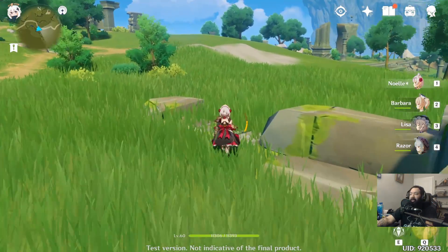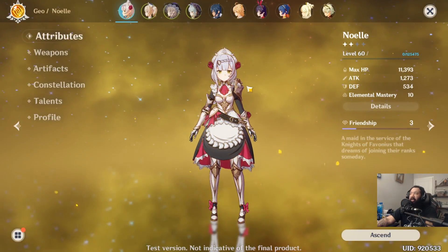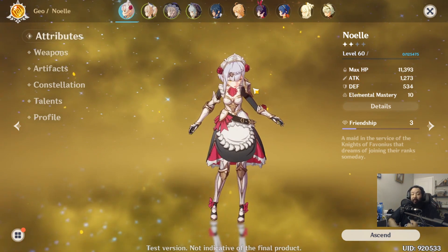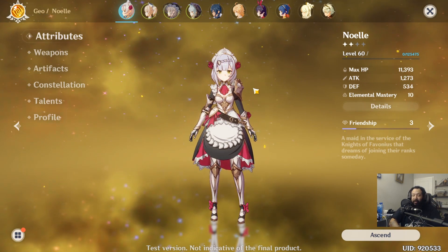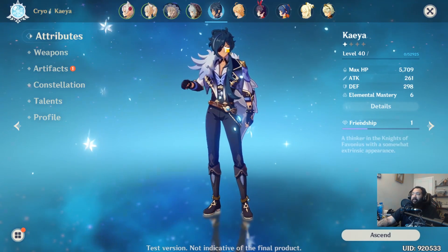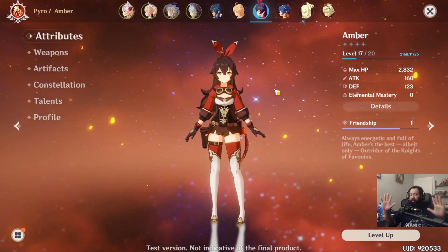That brings me to how you get characters. You can see I have a ton of characters, but if you're playing it safe, stick with the characters they give you in the beginning — they give you a legit solid team. The main character can be pretty much any element based on your needs. Right now it's only water and earth but eventually he'll have five elements. They also give you Lisa, a lightning mage; a one-handed sword fighter who uses ice; and a fire ranger who's probably one of the best characters in the game for ranged aiming with arrows.